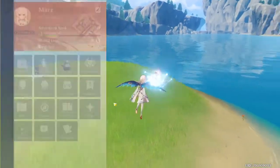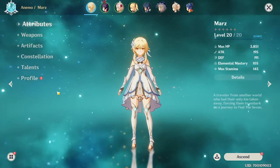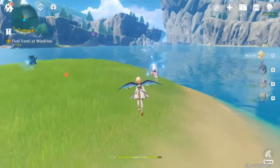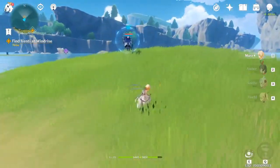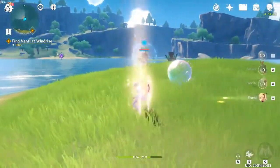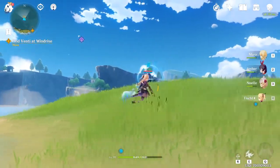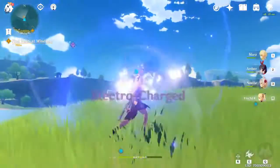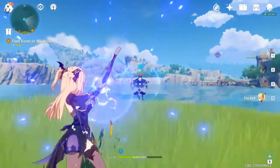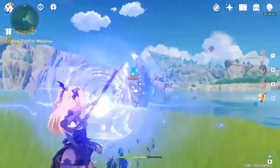The fifth thing is using only one character during the entire game. You'll want to use other characters — for example, in battles like this I can't use my wind powers usefully, so I use Fischl who has electro powers. Using electro on hydro-type abilities triggers an electro charge effect which does more damage.